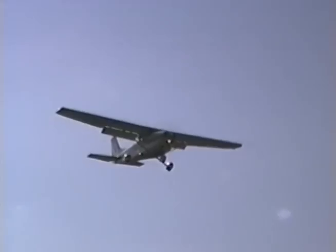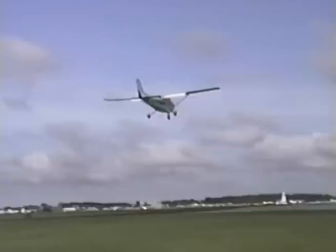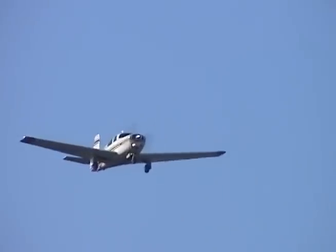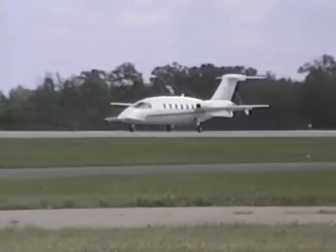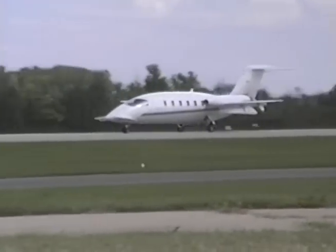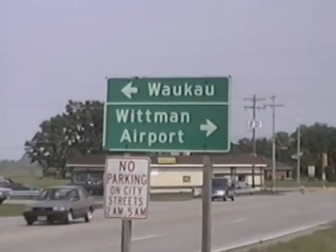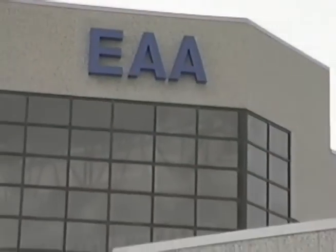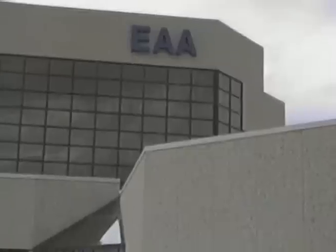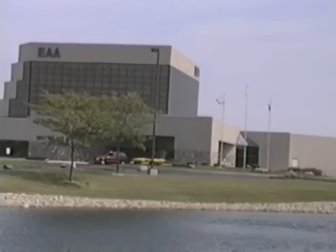Now approaching the water, start your descent. I'm going to call your base — be at the numbers, there's a burn on a mile final, you're going to touch down on the green dot, cleared to land, green dot. Change landing to the orange dot, cleared to land on the orange dot. Island tail dragger, start your descent. Rolling out on 27, make the left turn off in the grass.